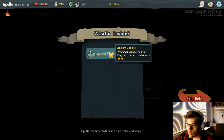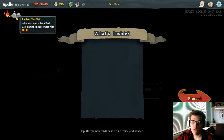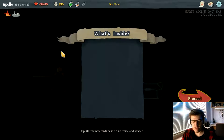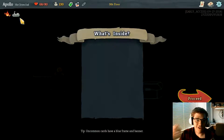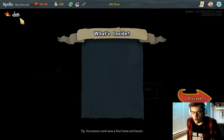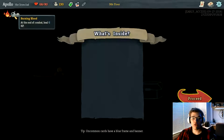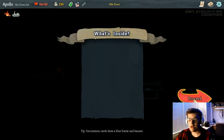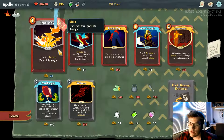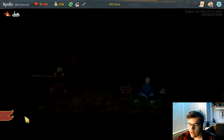Whenever you enter a rest site, start the next combat — relics up here give me special stats for every fight I enter. You want to have really good ones. There are also cursed ones that make the game harder. I picked up a good one — after I go to a rest site, I gain five block and deal five damage when I enter combat next.